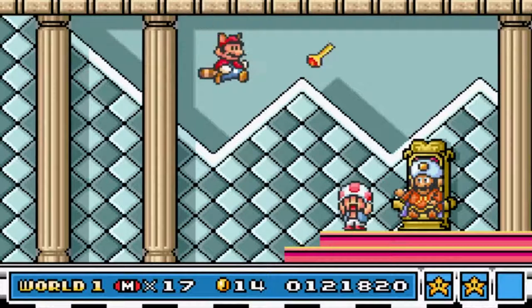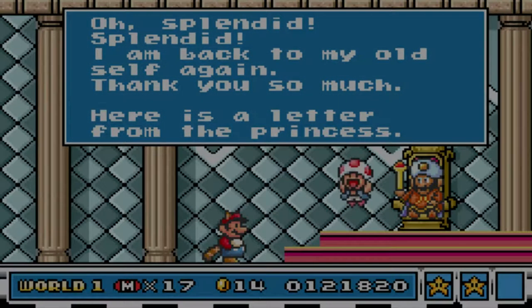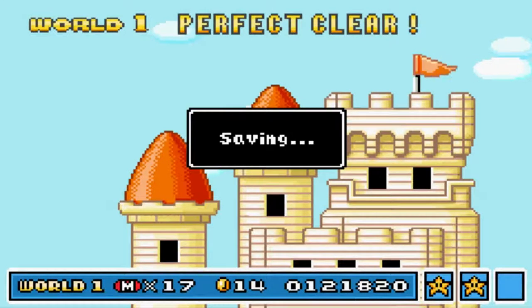We fall out of the sky because we're kicked out of the airship — that's pretty cool. The wand magic rebounds back to the king and he changes himself back. 'Splendid, I'm back to my old self again. Thank you so much. Here's a letter from the princess.' Toad's all happy. The princess's letter says: if you see any ghosts, be careful — they will give chase if you turn away — and she's enclosed a jewel to help protect you. We got a P-Wing, which is like a raccoon leaf but you can infinitely fly for one level. If you get hit it turns into a regular raccoon leaf. World 1 perfect clear! Saving.